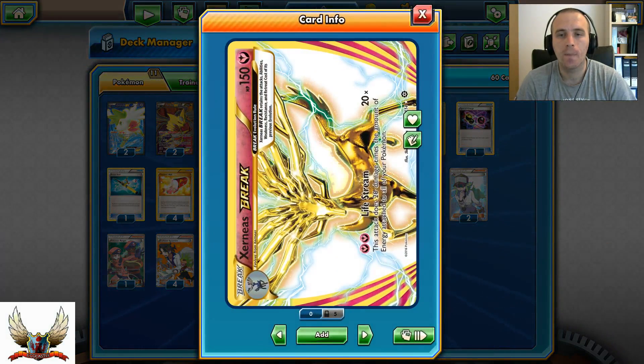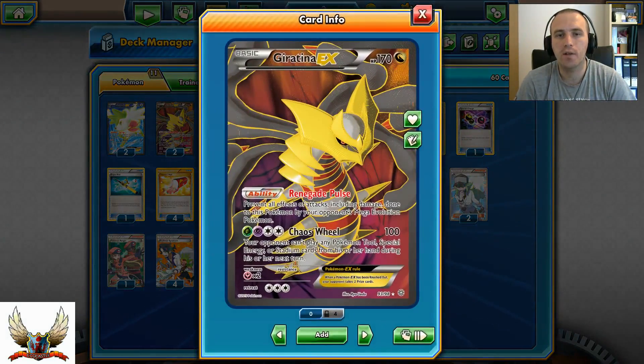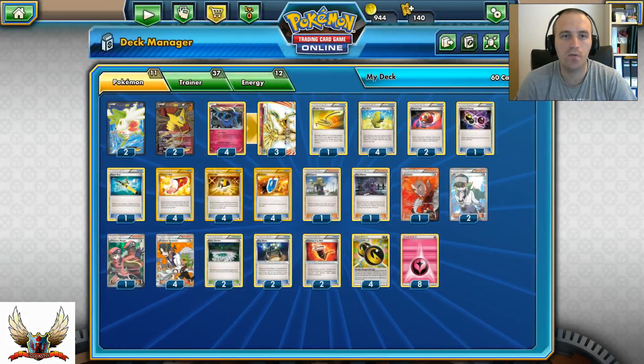Xerneas Break's attack hits for 20 times each energy attached to all of your Pokémon in play. With 5 energies in play you can one-hit KO Giratina in a mirror match — with 6 you can hit for 240, which is enough to knock out even Giratina with Fighting Fury Belt. So very, very strong.